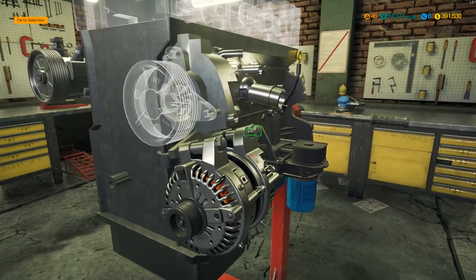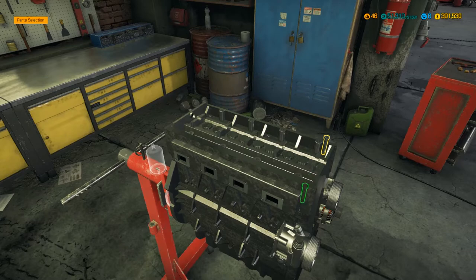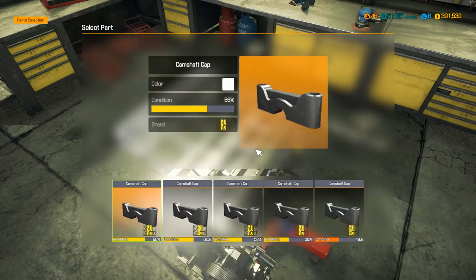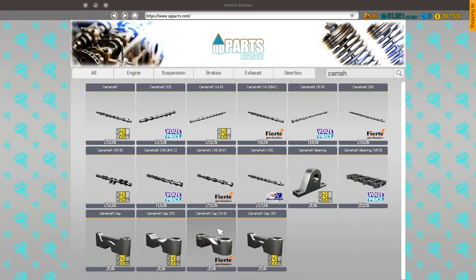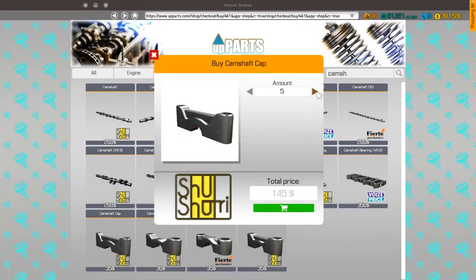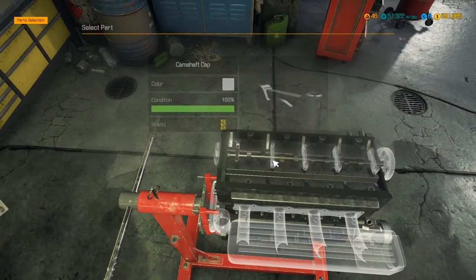What else have we got to put on? Alternator - that's done. Water pump - doing well, haven't had anything broken yet. Put the head back on. Now the camshaft caps - how many do I need? One, two, three, four, five. So five camshaft caps. Are they specified camshaft caps? Sometimes it just uses generic ones and other times it requires specific ones - it just uses generic. I get a little bit confused by that.